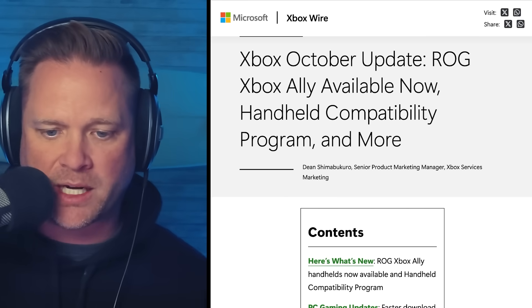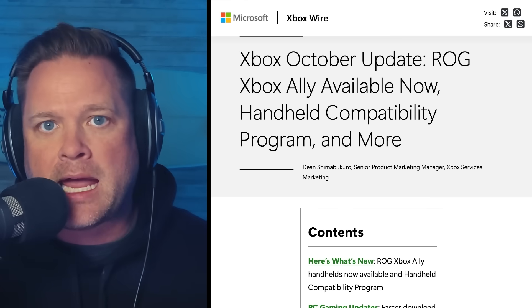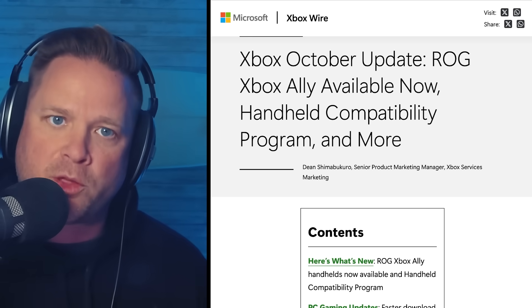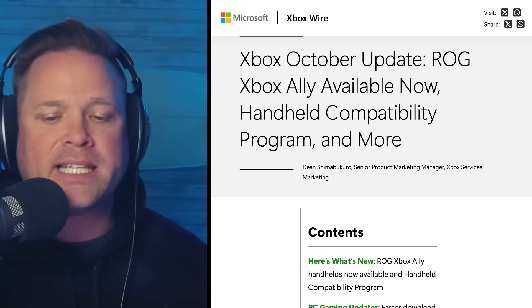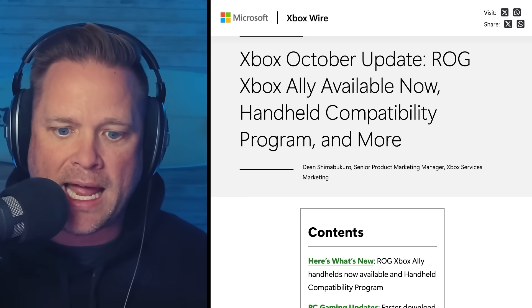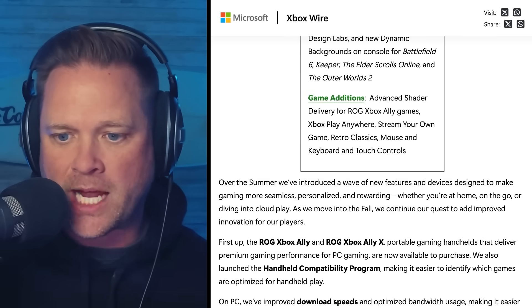We know that the next generation of Xbox is coming and being worked on, and it's going to be a console that also lets you play PC games. Xbox has basically said that the ROG Xbox Ally is a beta test for that next UI and how it will work, and we're starting to see how that's going to work with the shaders that just dropped.